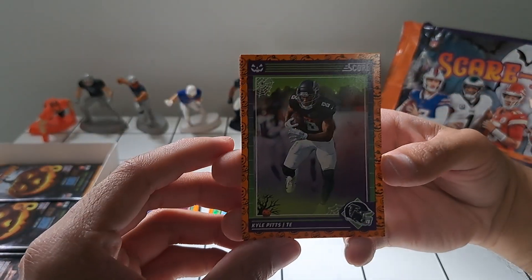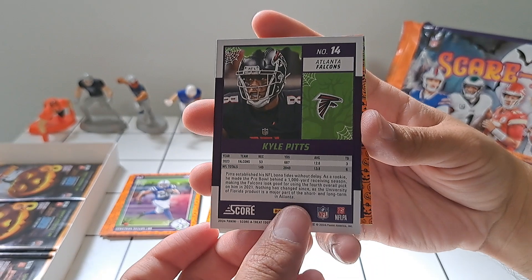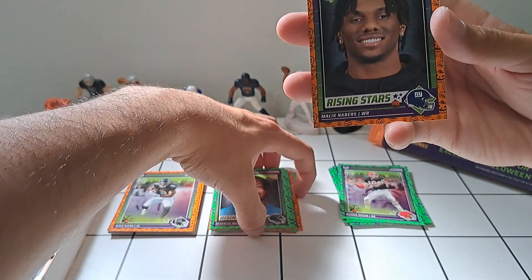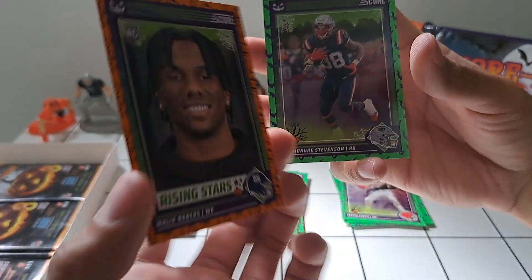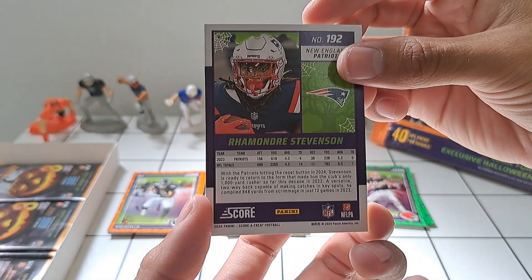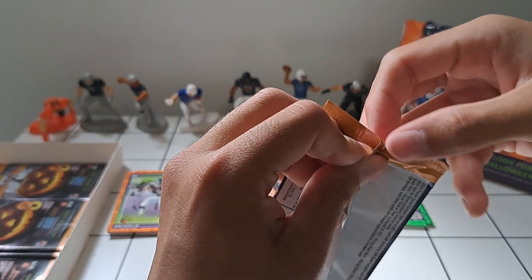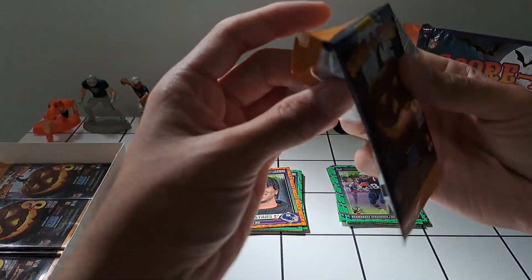We've got Kyle Pitts — if you're a fantasy player, we've been waiting for him to pop off. Hopefully Kirk Cousins can get it done with him. Kirk Cousins did pretty well by his tight end in Minnesota. Another Malik Neighbors — last one we pulled was a green one, so we've got that orange border. And then Rhamondre Stevenson. Hopefully Kyle Pitts finally pays off for fantasy managers.